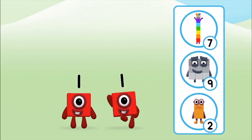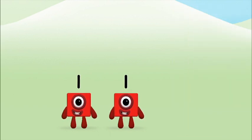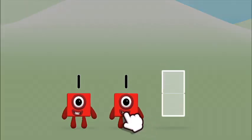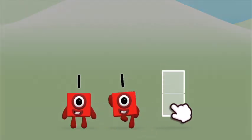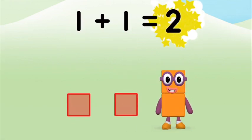Which number block do you think adding one and one will equal? That's right! Use your finger to move the number block to the shape. One, one — one plus one equals two!